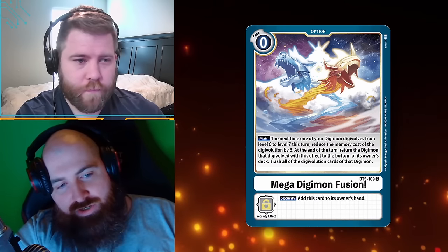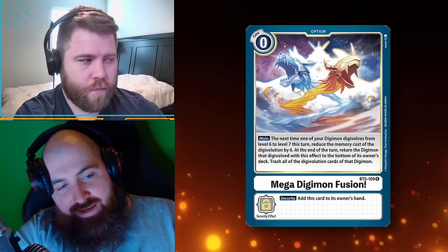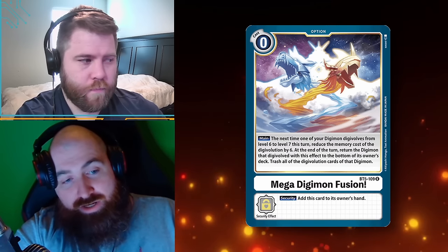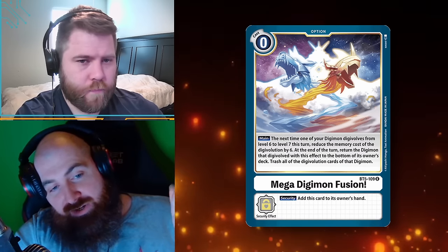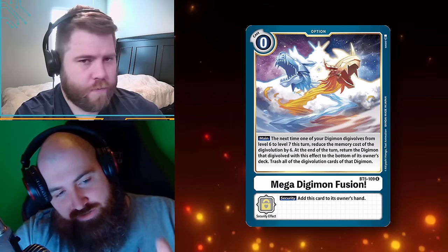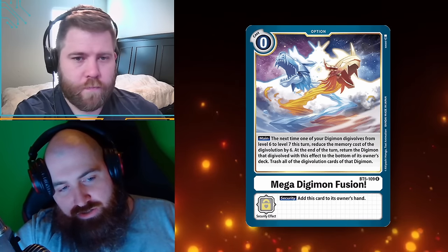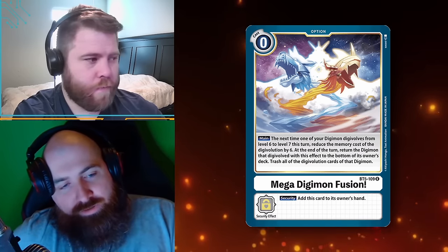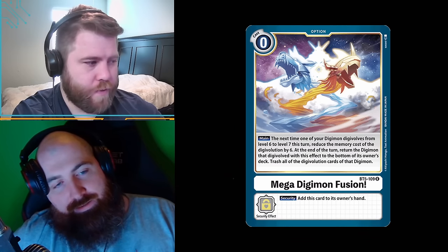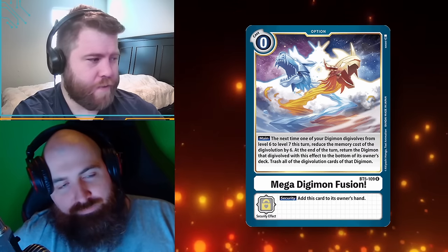How do you digivolve? You get a card — say a WarGreymon which is a red card — and you want to digivolve into a level seven. That card will say in its digivolving requirement area that it can digivolve from a red or blue card. Instead of paying the cost to go into it, you use this card to reduce its cost by six. It's similar to Pokemon's evolution system where you put the evolution on top, except you can continually do it as long as you have memory.